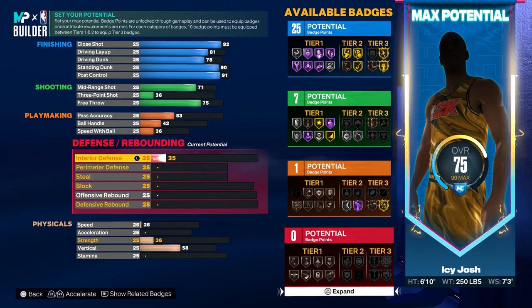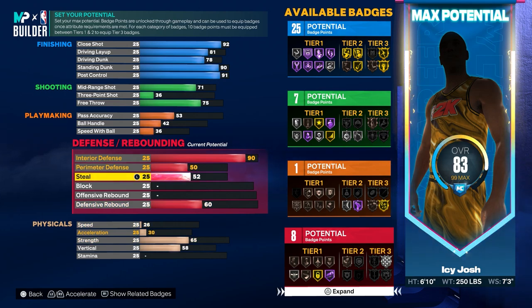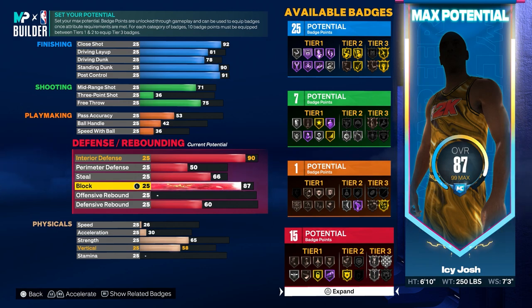For the defense on this build you want to go ahead and put the interior defense to a 90. Then you want to put the perimeter defense up to a 50 and the steal up to a 66. For the block you want to go ahead and put that all the way up to 88.